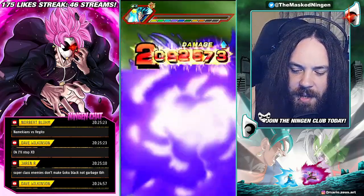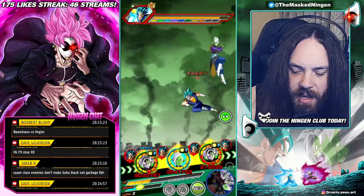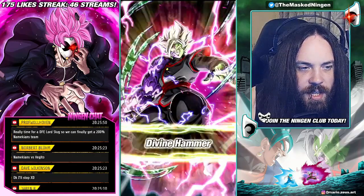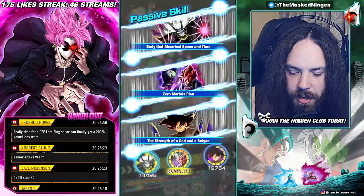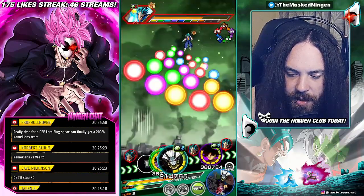I think we did try a Pepe Gals team at one point because obviously there are a lot of Pepe Gals units that do lower attack. But unfortunately, especially right at the beginning, you would have to definitely use items and you need to get a lot of attack lowering and a lot of dodge in the early turns for Pepe Gals to beat Vegito Blue. But you could do it — like with the right rotations and stuff, you could definitely do it.